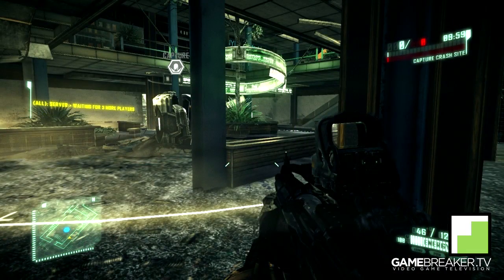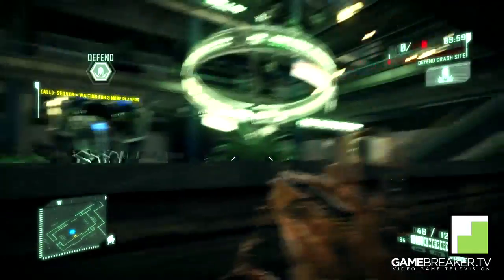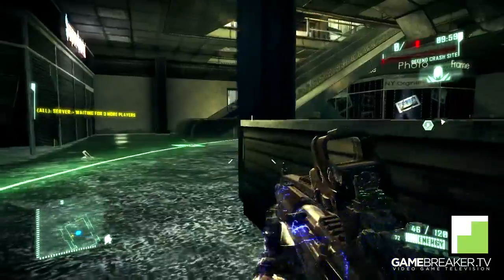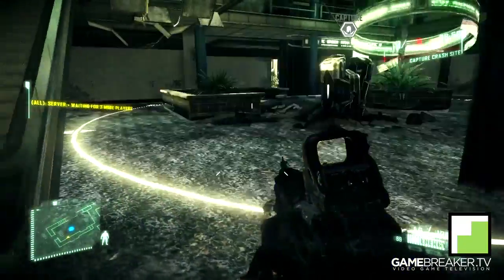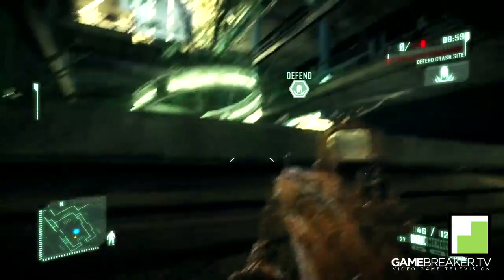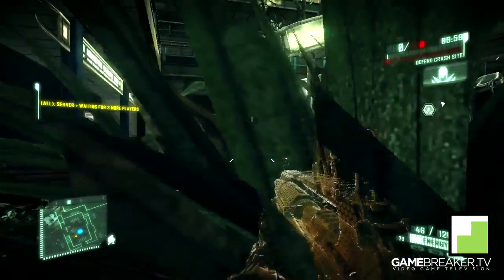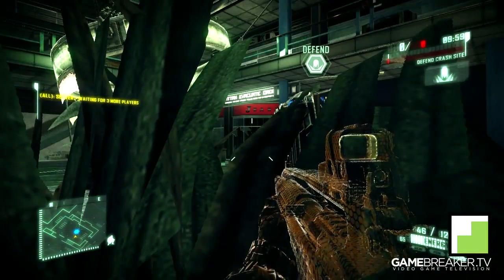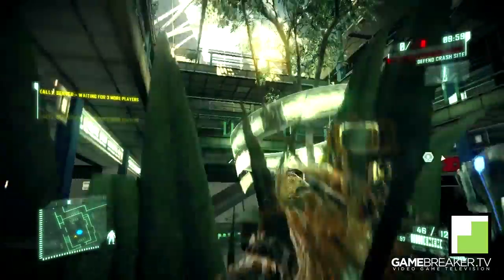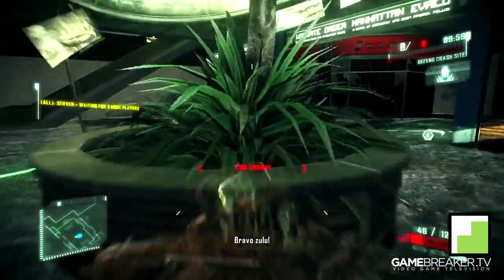Inside the mall, your teammates or opponents are going to sit in this location right here — this is the most common position while capping this drop pod. What I want you to do is head over next to this flower bed, either stealth or just sit here. This is a good vantage point while capping this drop pod, still getting the points while having good defense. You can also jump up into the flower bed and stealth in for really good cover, but keep in mind that if they're using nanovision they will spot you quite easily.